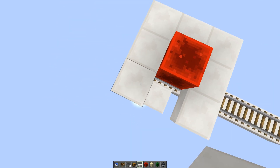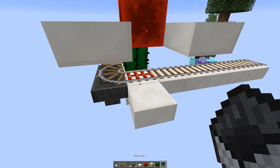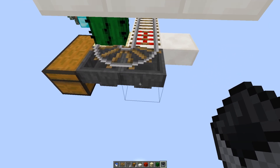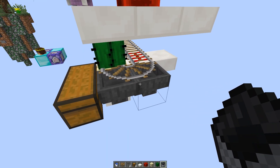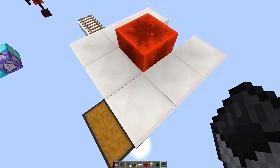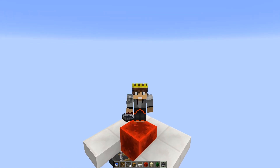This guy gets ejected. He can't land anywhere else because of these slabs right here, and then the minecart goes around this corner and just hits the edge of that cactus, and it falls down into this hopper and flows into this chest. It's a really simple design. It's really cool, and for me, at least, it's been really useful.